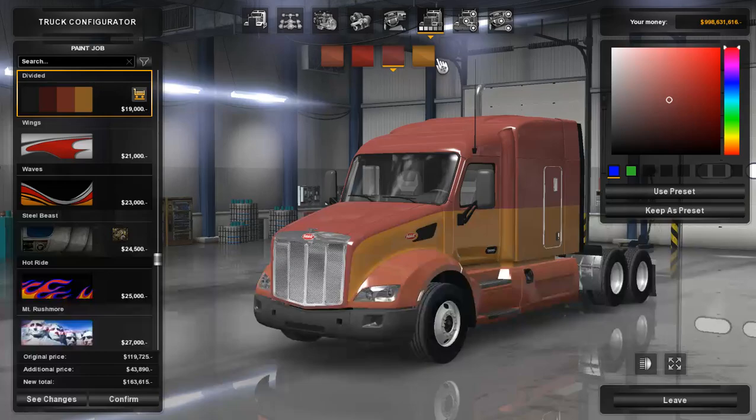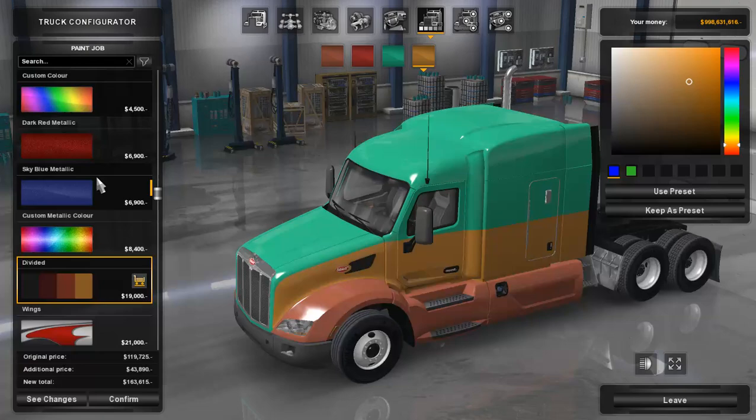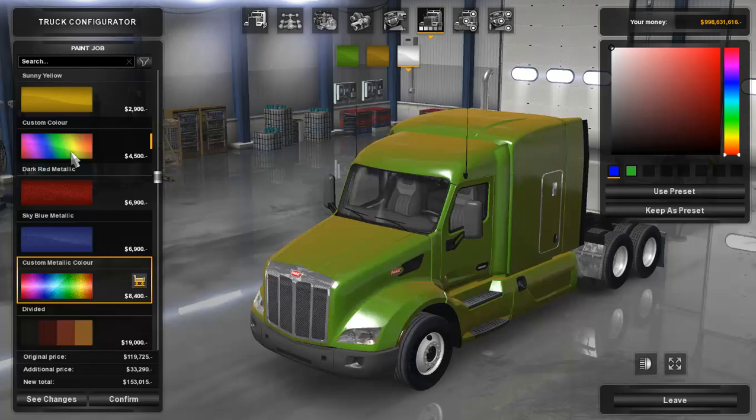Everything in the paint options does work — I did check them all, including the custom metallic. I went through all the paints and they all work. I'm going to go with the dark red metallic for today. There are no new paints; he just enhanced the truck cosmetically.